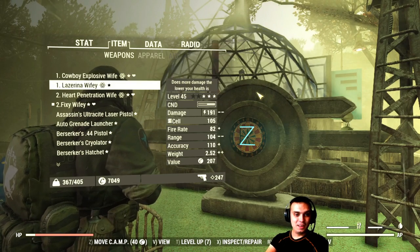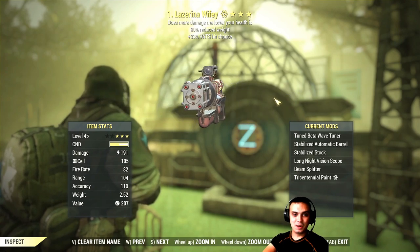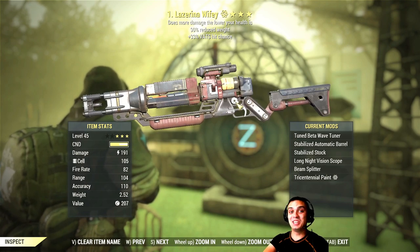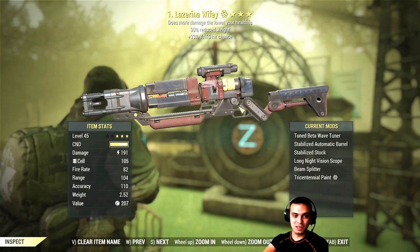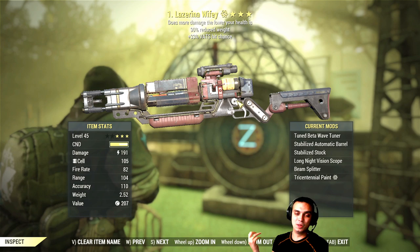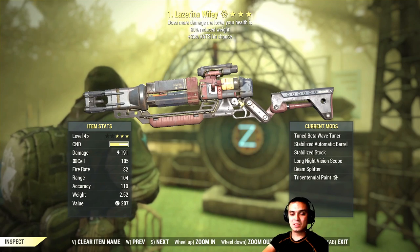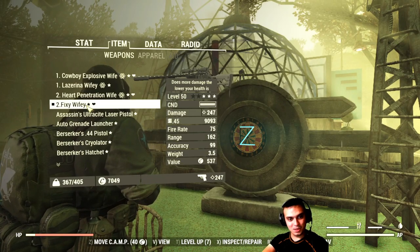I'm going to give him my cowboy explosive wife. Then there's Lazarina — you all remember Lazarina — this gun was given to me by Terminator. Turns out I'm not a big fan of laser guns, even though this gun is OP: Bloody, reduced weight, and has a chance to something. What I don't like about this gun is that it breaks super fast, even with Gunsmith and Lucky Break perks.